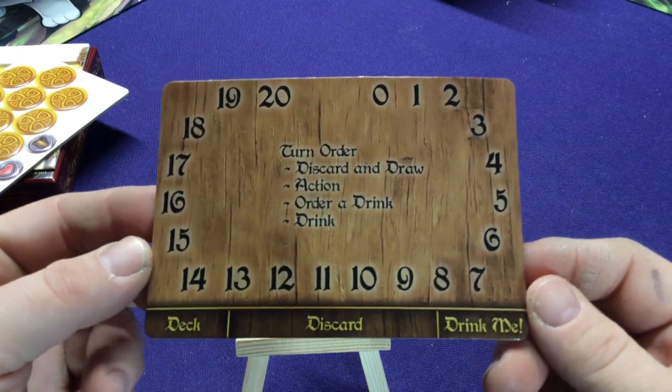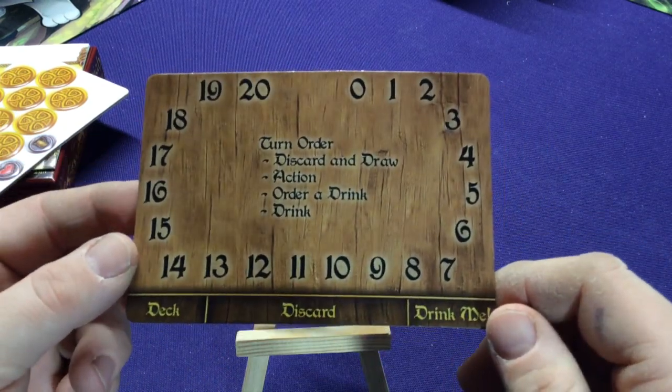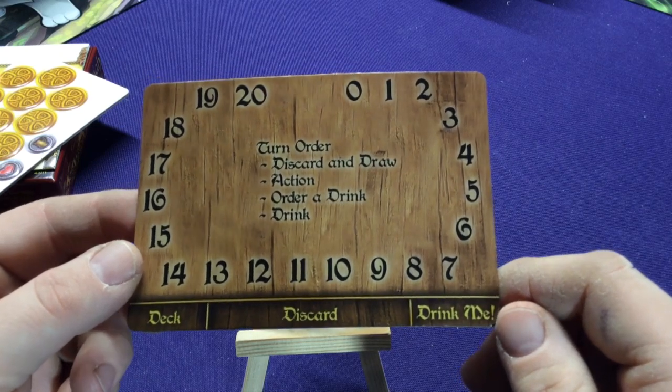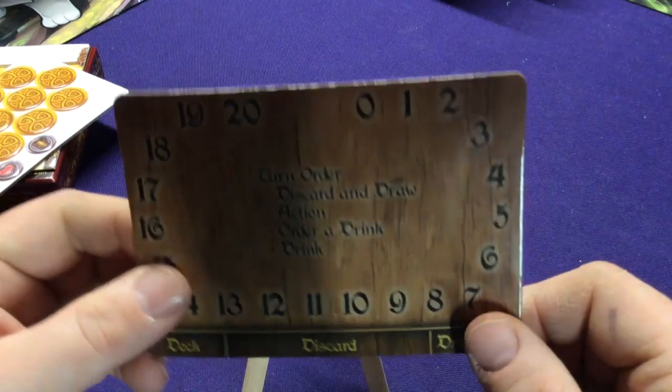It also comes with a board. This is the same one that's in the base set — deck, discard, drink — it explains the rules. There are your two different dials.